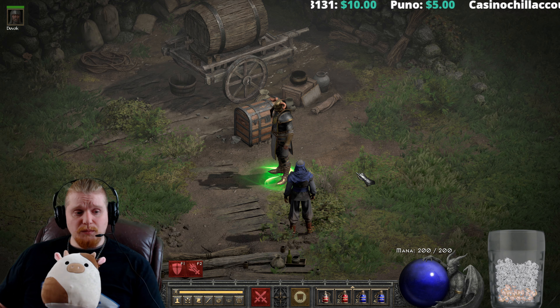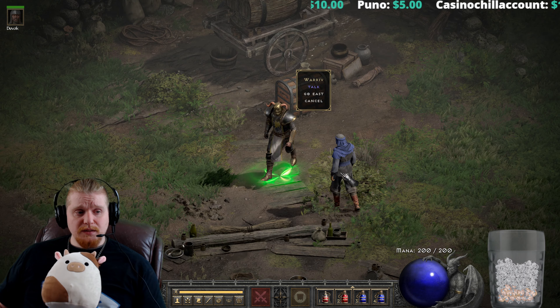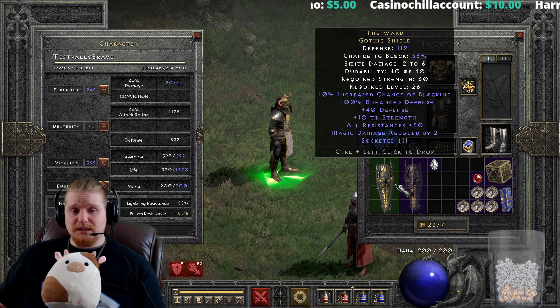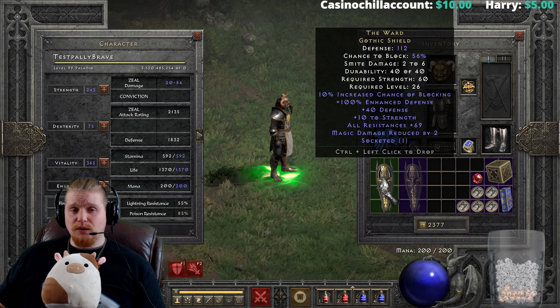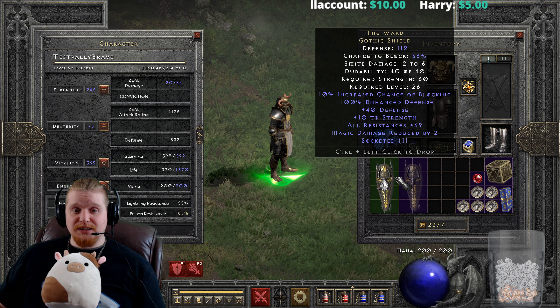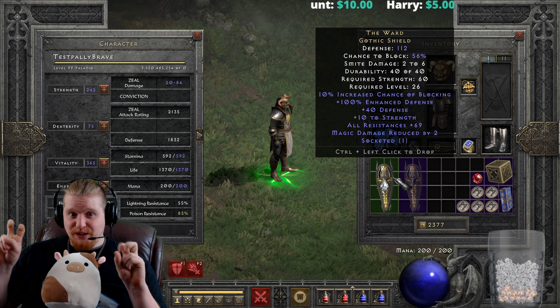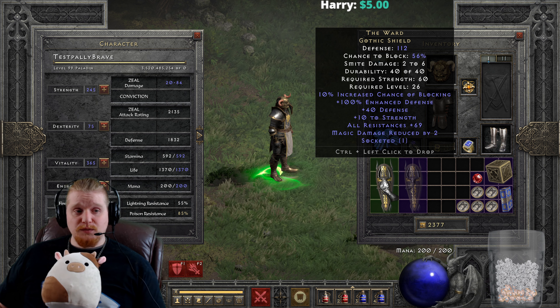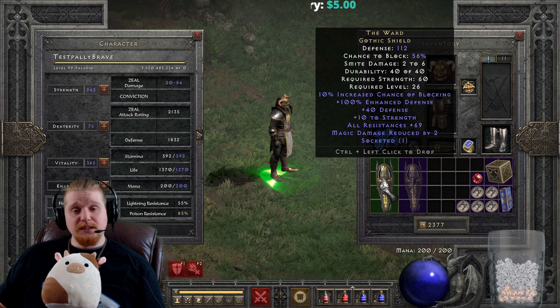I probably wouldn't waste an Um rune on something like this, because Um runes are a little bit more valuable than that. But as you can see, with all resistances at 50, I could take a perfect diamond, put it in there, and go to all resistances 69. It also has magic damage reduced by 2, which is useful at level 26 — not bad. The all resistances do vary between 30 to 50, and that's actually the only thing on the Ward Shield that varies.